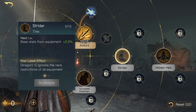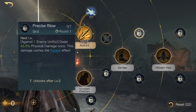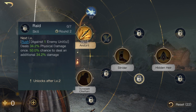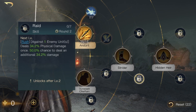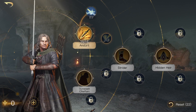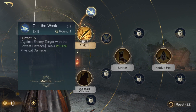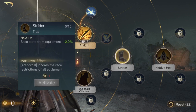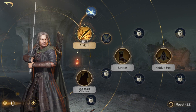So the skill point breakdown is: 15 points from Enduro, 14 points from Strider — that's 29 — then 7, 14, 21, 28 more, totaling 57 skill points. You have 50 from having him at level 50, 5 from respect 5, and 2 from his title Balance. To recap: Enduro 15/15, Cull the Weak 7/7, Weapons Expertise 7/7, Strider 14/15, Precise Blow 7/7, and Raid 7/7.